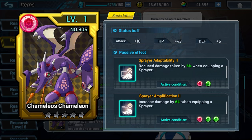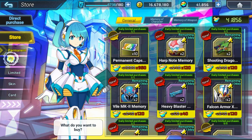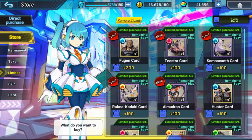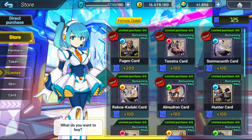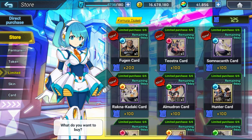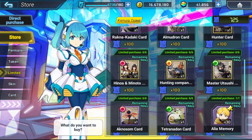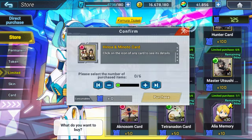The Sting Chameleon card is actually pretty solid — it has spray adaptability and spray amplification on one card, which is great for sprayer builds. Damage and main mitigation on one card as well. Going over to the store's limited section, we have some new cards here but also some old ones, like the Hinoa and Minoto card and the Fugen card. The Fugen card is really nice — it has zero distance boost, increased damage in close proximity, and double melee adaptability or amplification. The Hinoa and Minoto card is great for fighting bosses because it's Kimura Maiden rather than boss killer, so you don't have to worry about overlapping on your boss killer. Bunny Dongo is helpful as well. But that's it for this event.